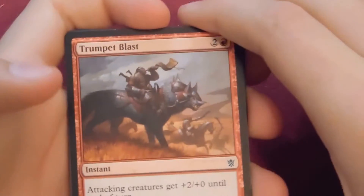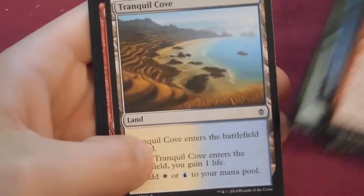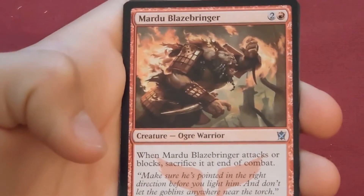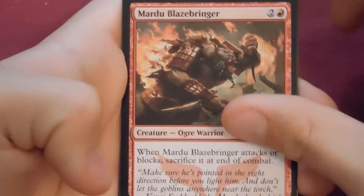These ascendancies are all around very good, at least in limited. Do you even know what limited is? Yeah — sealed or draft. Next pack: Mardu Blazebringer.